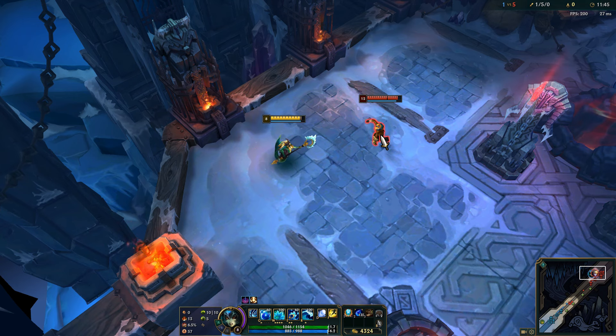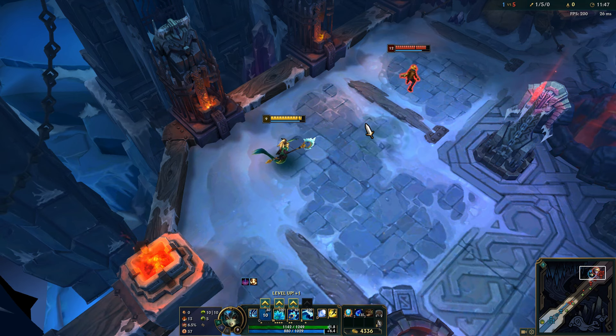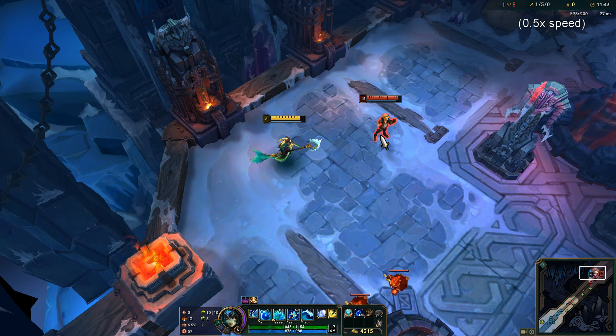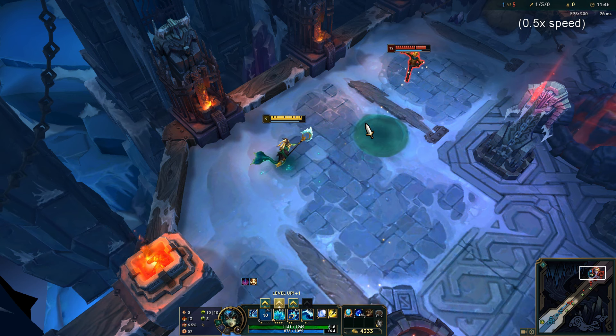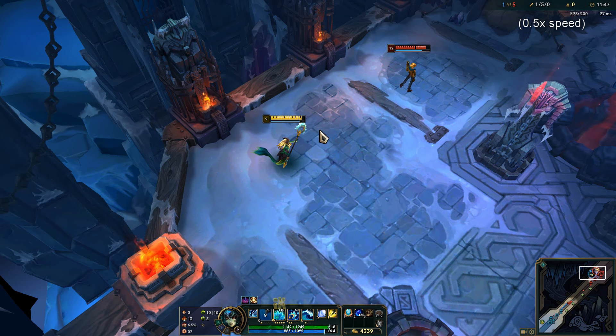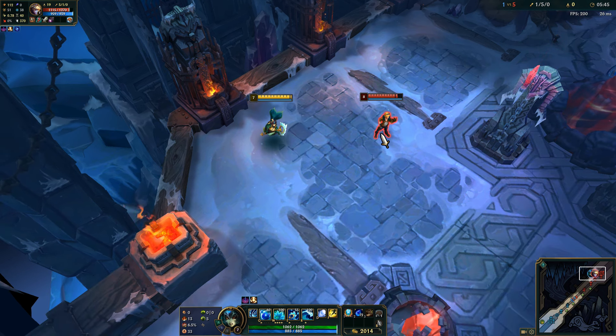The major caveat here is that his E needs to be on cooldown. If he has E, then he blinks to safety just as bubble is about to hit, so I would recommend caution when trying to bubble his ult.